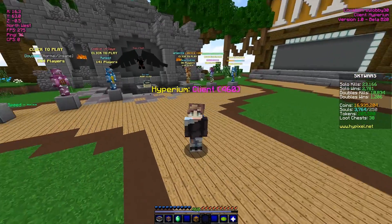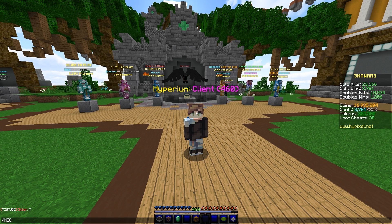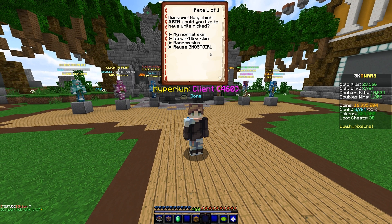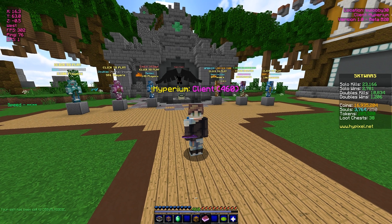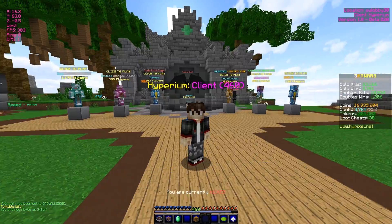Right now I'm not nicked — you can see in tab and in chat. But if I type slash Nick and go through the GUI to nick myself, normally if you're streaming, people can see your Nick and it makes it pretty easy to target you. It's a huge issue. We're going to go with a random skin and a random name. You can see here it automatically found what my Nick was and masked it with my real name.